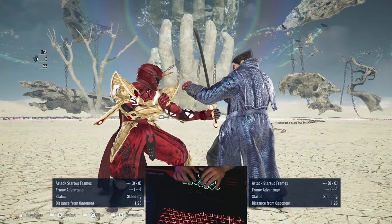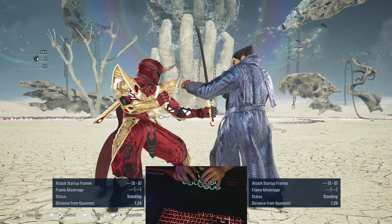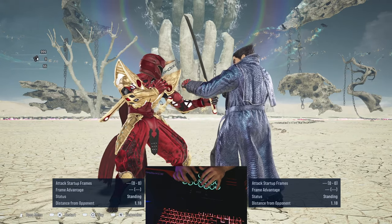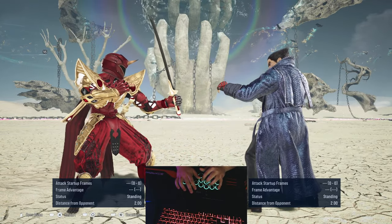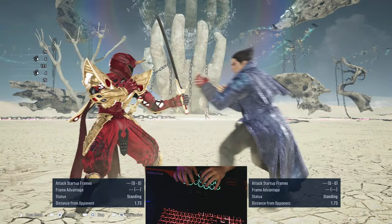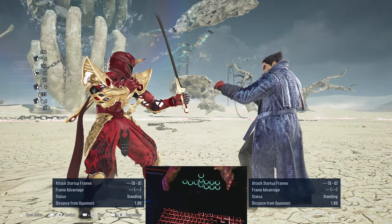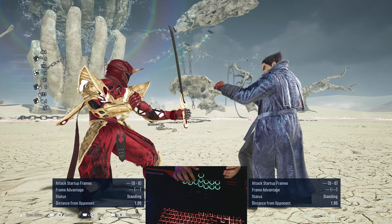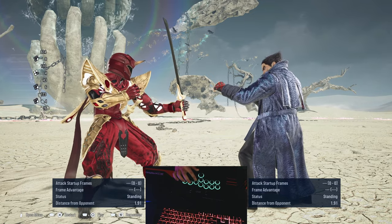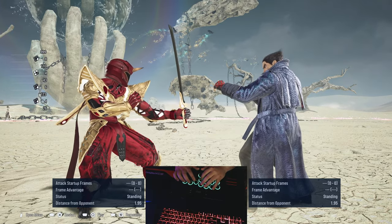If the opponent decides to move in and try to step you, you can get some frame advantage from the move even if they don't attempt to attack you. But depending on which side they're trying to step you from, you'll either get zero frames or more. To Yoshimitsu's left side, if they step that way you only get zero. But to the right side of Yoshimitsu you can get plus three, which is weird — I'm guessing it really depends on the angle and position. Since you're on player one side you get plus three; it might be different on player two side but I doubt it will change.